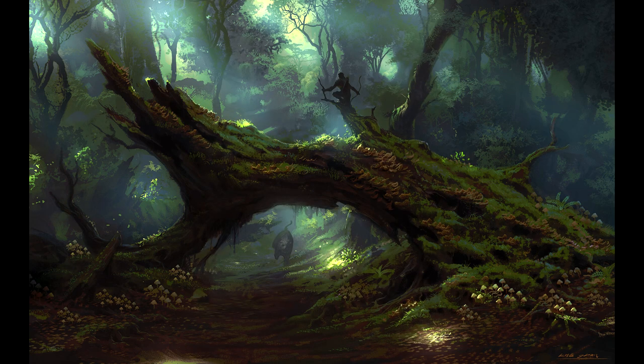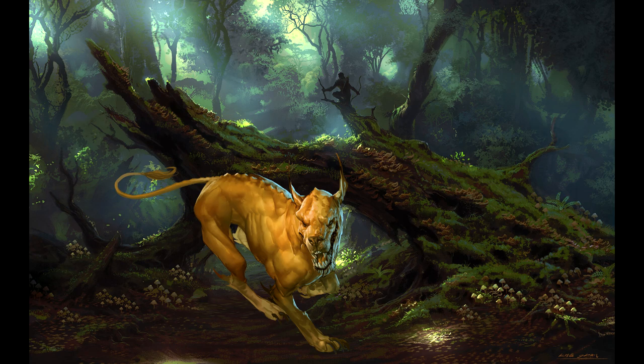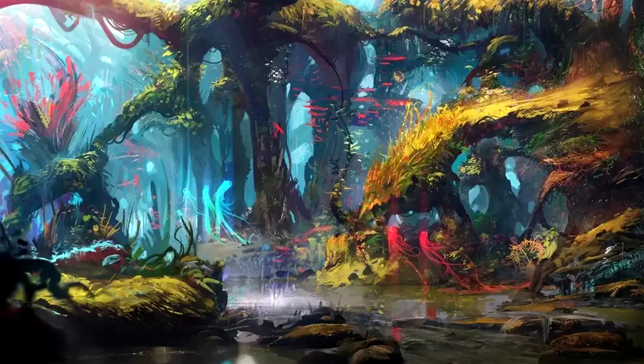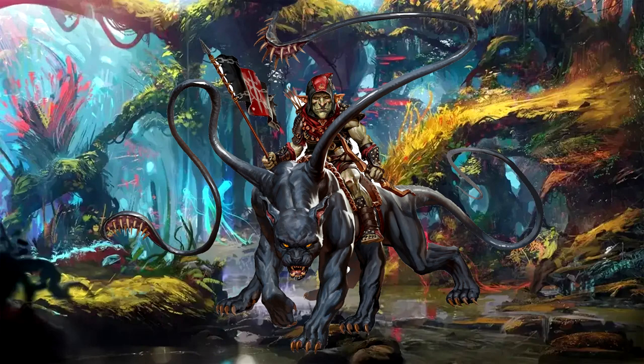Displacer beasts have a deep hatred for blink dogs, and if the two encounter each other they will fight to the death no matter what. No one actually knows why they hate each other so much — some think it's because their morals are polar opposites, while others theorize it's because their magical abilities are the opposite of each other. Many members of the Unseelie Court in the Feywild use displacer beasts as guards and pets, and the 5th edition Monster Manual states that the Feywild is where displacer beasts actually originated — bred to reinforce their ferocious hunting nature by preying on unicorns and other fantastical creatures.